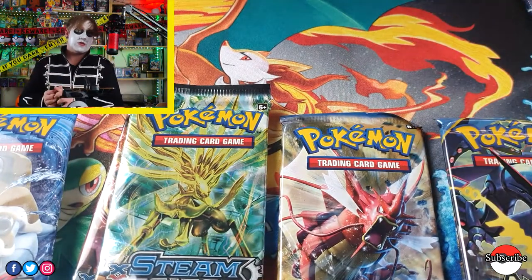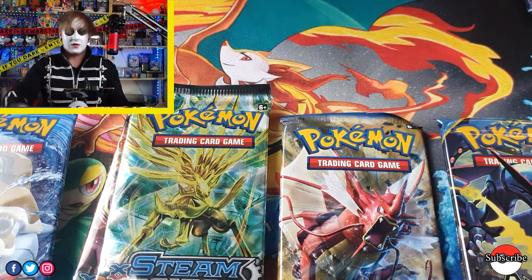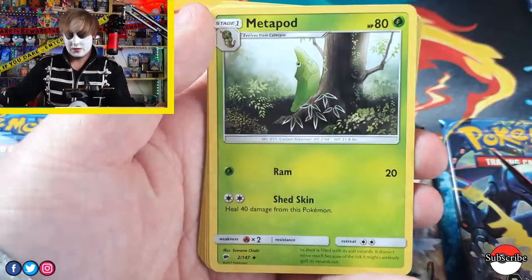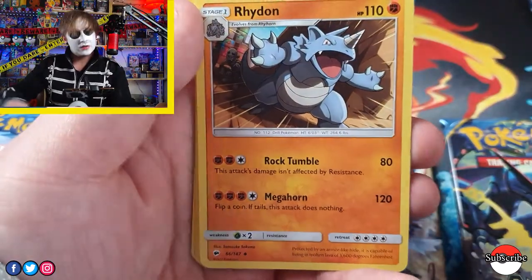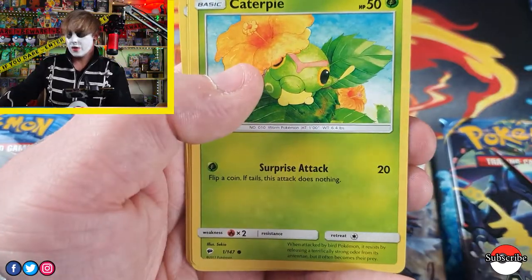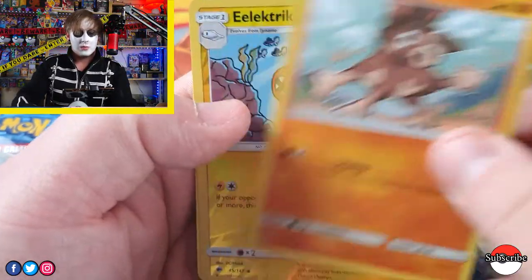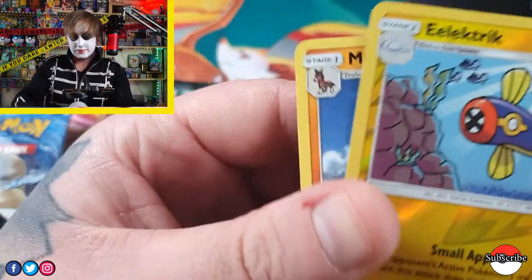Now we're on to our last packet of Burning Shadows. Code card. We have Fighting Energy. Menopod, Bodybuilding Dumbbells, Rhydon — nice artwork. Rhydon was the first Pokemon designed, as well, for those that don't know — it was the creator's favourite and first Pokemon. Pampor, Alolan Rattata, Mudbray, Electrike, and there's the evolved form of that. Moving on to Guardian Rising.